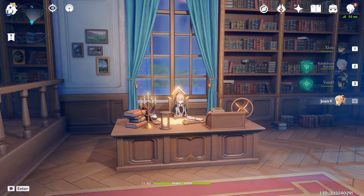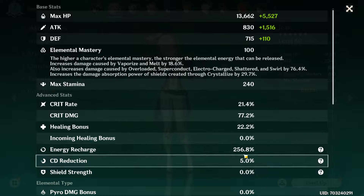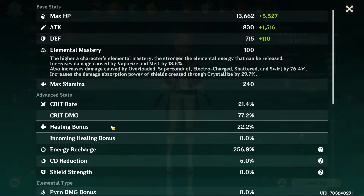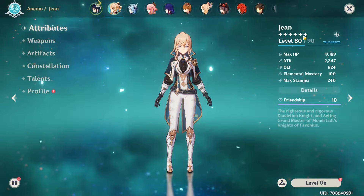Hello everyone, welcome back to another Genshin Impact video. This is going to be the second episode of my series called Lost 5050s, and today we'll have a look at Jean, an amazing anemo support and an amazing healer. She loves having lots of attack and lots of energy recharge, and whenever you ascend her you also get a little bit of an anemo bonus up to 22.2% at level 80/90, or just ascension level 6.